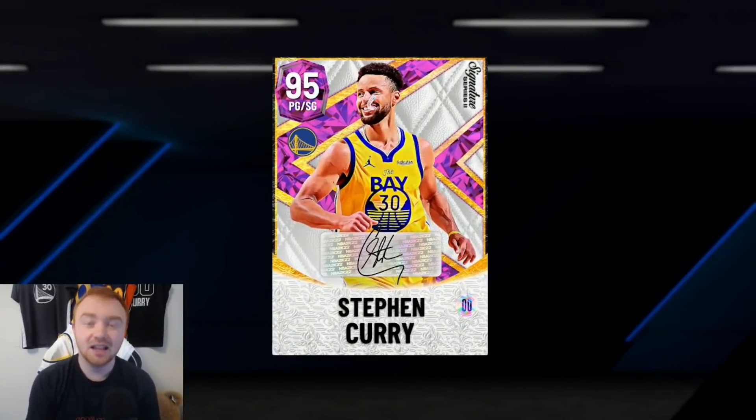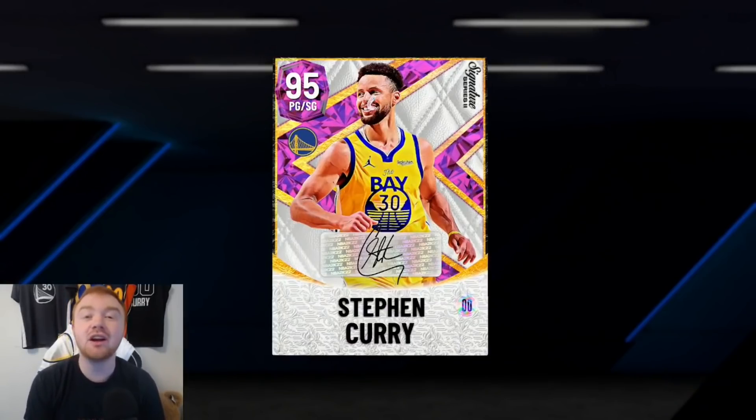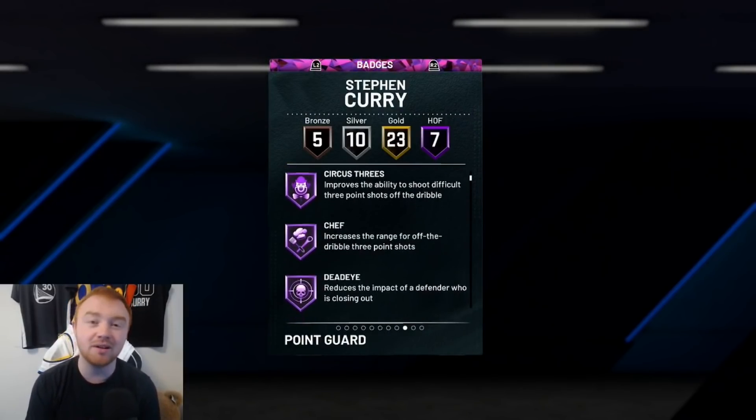Let's talk about the best badges you need to have on your point guard or your shooting guard that you run your offense through — a guy like Steph Curry, Kobe Bryant, Dwyane Wade, or Pistol Pete if you run him at the two. Your point guard is going to be that guy you are running your offense through, or at least 99.9 percent of people run their offense through a point guard or shooting guard. So just talking about your point guard slash shooting guard, here are the most important badges.